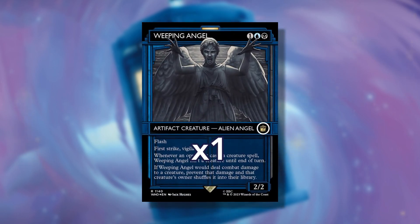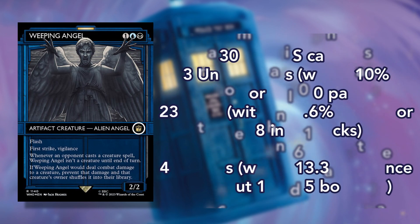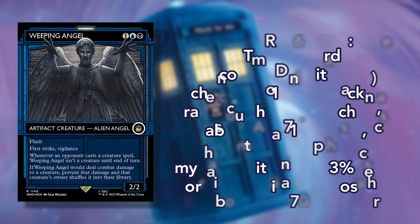In the 14th slot, you'll find one non-foil TARDIS showcase variant. This is the showcase card version newly introduced in this set. The iconic blue TARDIS police box shape and border have been applied to the frame of every special card representing the doctors, their companions, and villains in Doctor Who's history. Furthermore, their art is more stylized than the live action counterpart found in the non-TARDIS version. There's a total of 30 cards with the iconic TARDIS treatment: 3 commons with a 10% chance or 1 in 10 packs, 23 rares with a 7.6% chance or about 8 in 10 packs, and 4 mythics with a 13.33% chance or about 1 in 7.5 boosters.